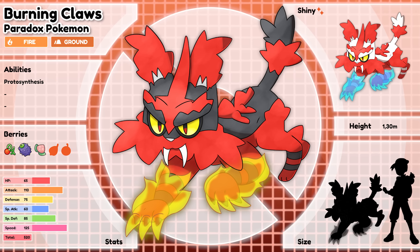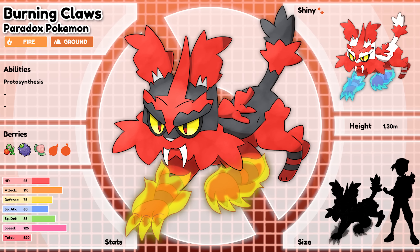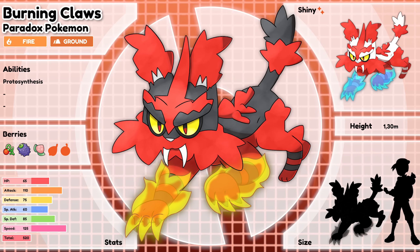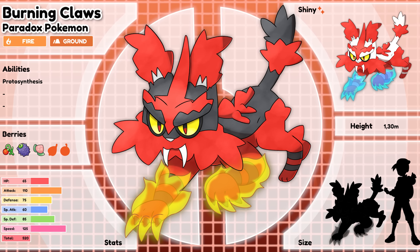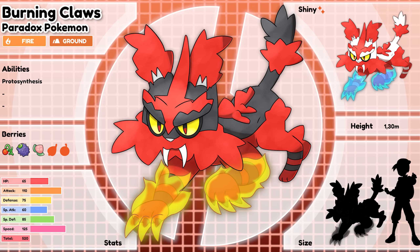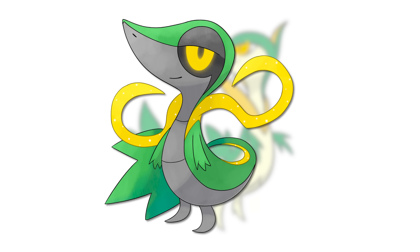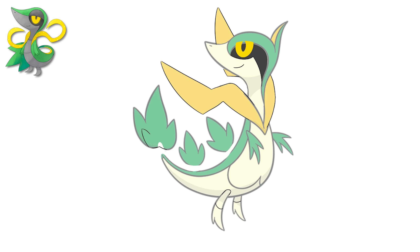Burning Claws — upon evolving, this Pokemon splits off from the group of Flaming Fangs to live on its own. The condensed energy around its claws makes it extremely efficient at climbing and digging — it's estimated it would even be able to dig through frozen dirt in the tundra. When this Pokemon finds its food, it prefers to take it up to higher places and buries it so others can't get to it. I am so happy with this piece — it's probably one of the best ones we've made so far, and I would 100% get this thing on my team.